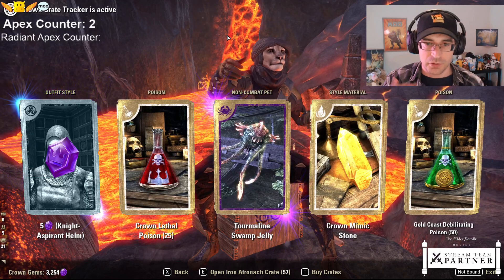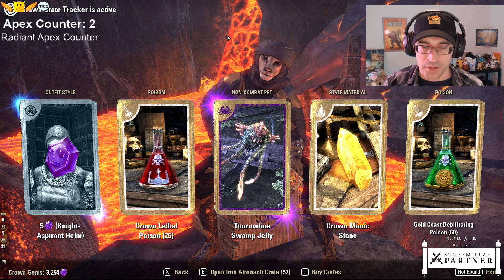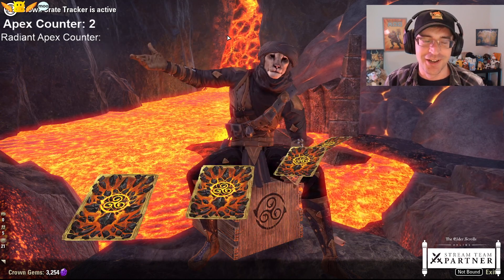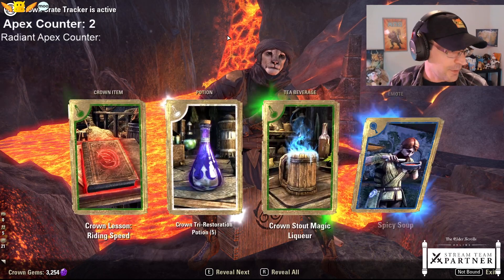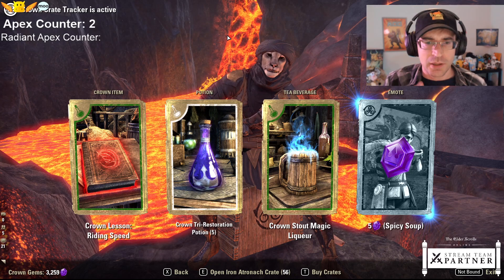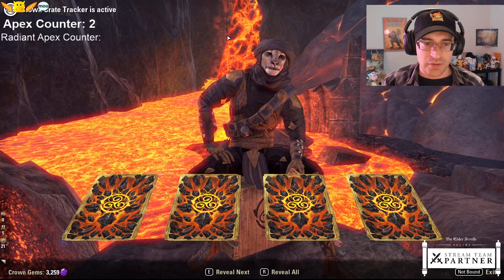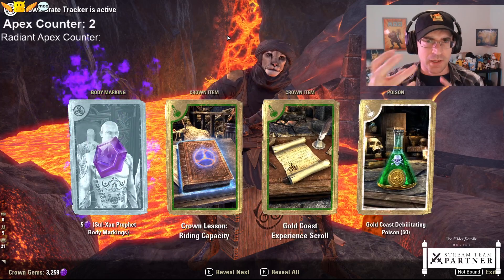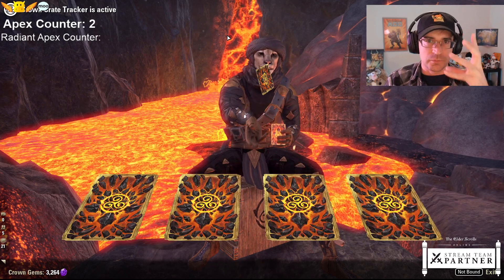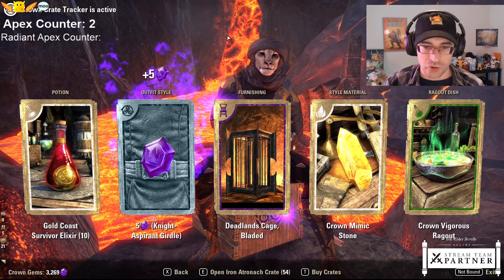A new swamp jelly! I love swamp jellies - they're great for aquariums in houses and things like that, kind of a more aquatic feel, even though they're not technically an underwater critter. Weapons got no repeats this season but they're most rare. The iron atronach weapons have that kind of drippy lava look, so it's unique. You can put it on your companion and it will have a bit more animation going on.